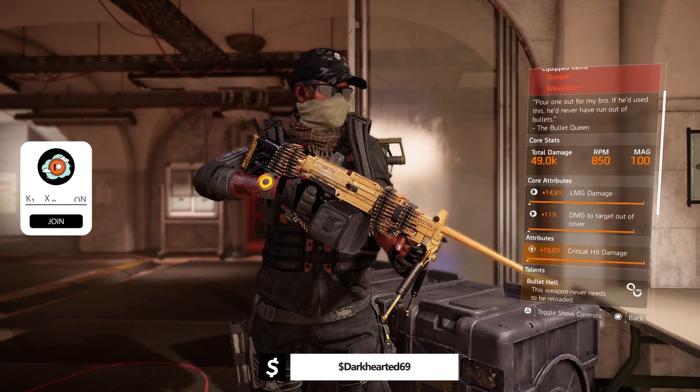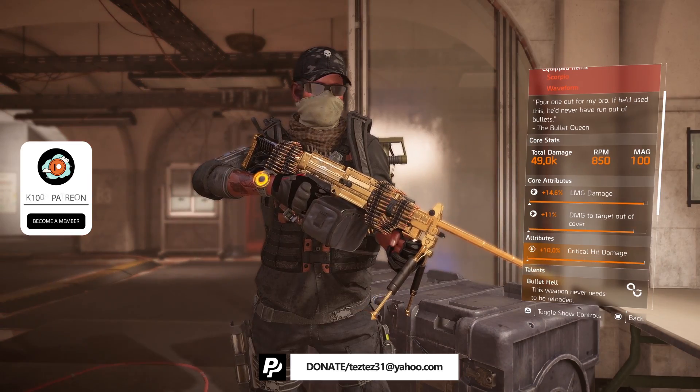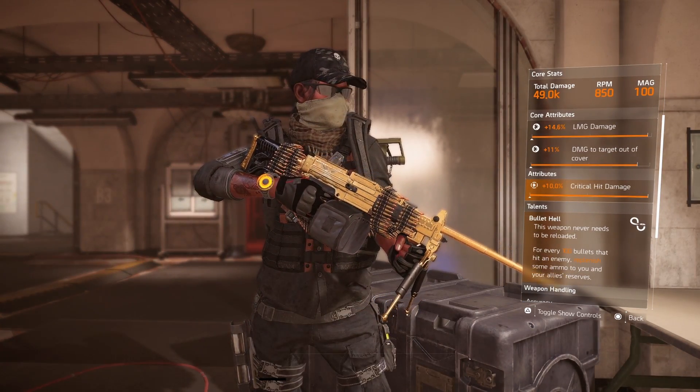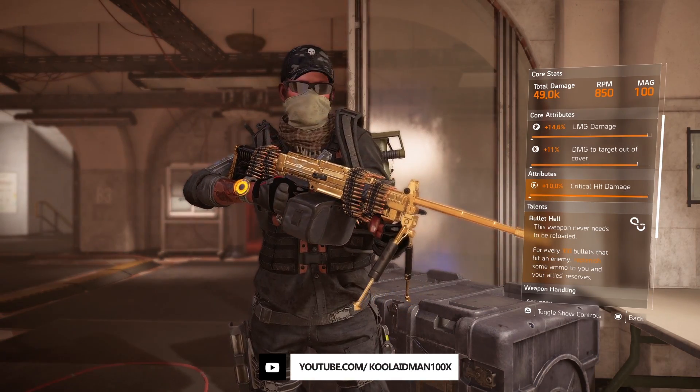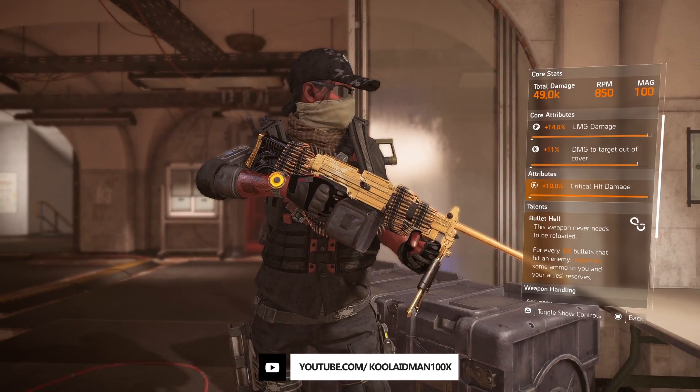Core attribute: total damage of 49K. RPM is 850. MAG is 100. Core attributes: 14.6% LMG damage, 11.7% damage to target out of cover,